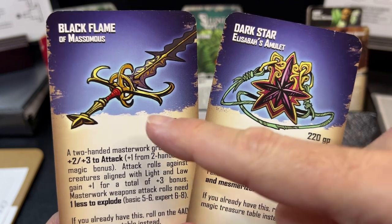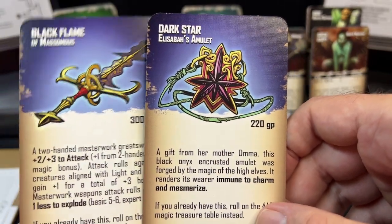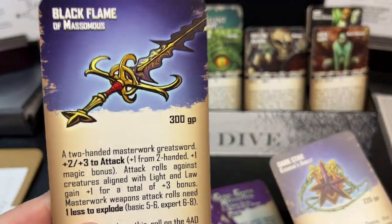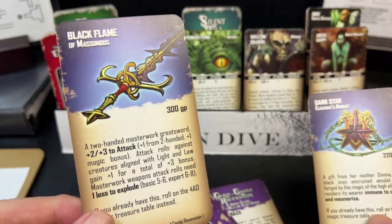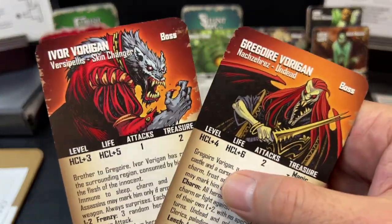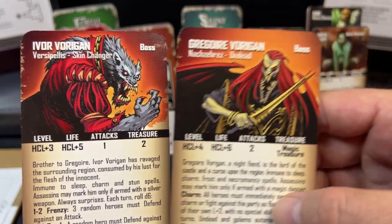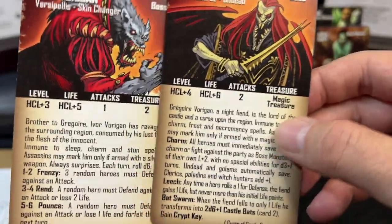This expansion came with a weapon and an item which I found: the big magic masterwork sword, the Black Flame of Mossimos, and the Dark Star — Elizaba's amulet. I gave the two-handed sword to my cleric, since the barbarian in this game cannot use anything magical. The amulet goes to Cara. There are two bosses: the Vorrigan brothers. Ivor is a shape-shifting lycanthrope, a werewolf, and Gregor is an undead lich-style boss, each with their own stats and special abilities.